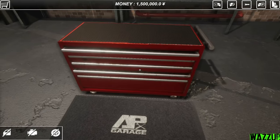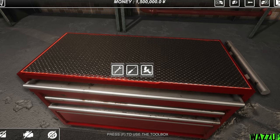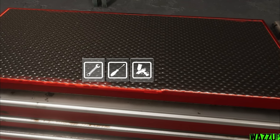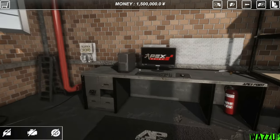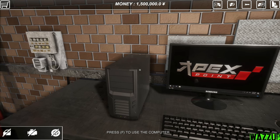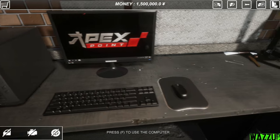I swear I didn't cheat. I believe this is the toolbox — we got the wrench, screwdriver, and paint gun. We've got the best gaming setup: an i5 10th generation CPU and an RTX 3070 graphics card. Can I open this case? I don't think so. We can use the computer by pressing F.